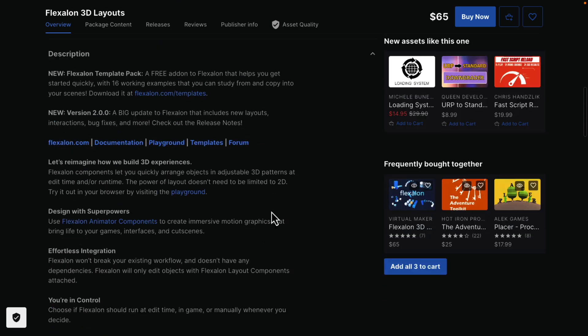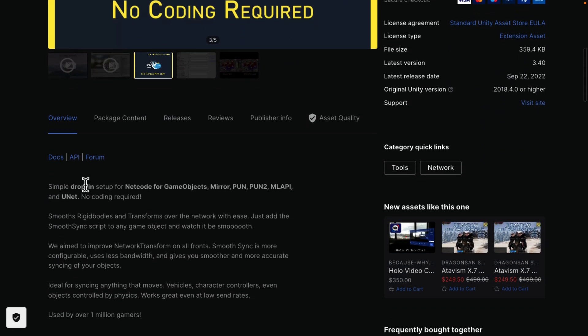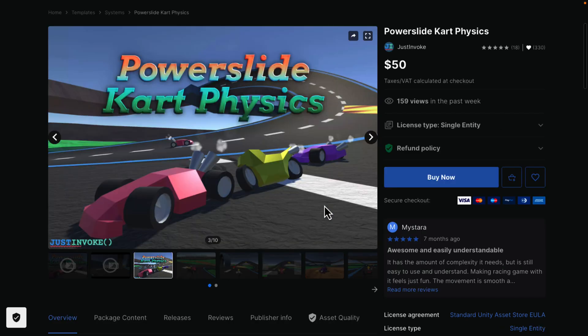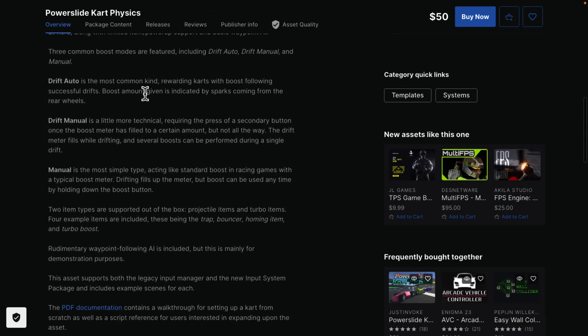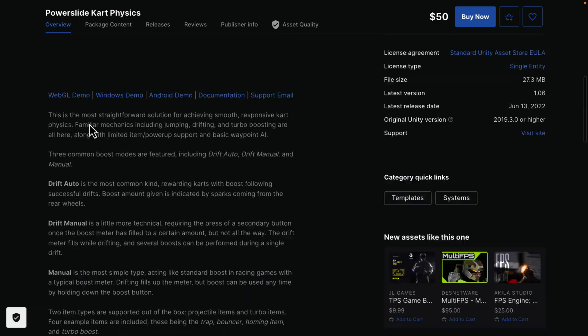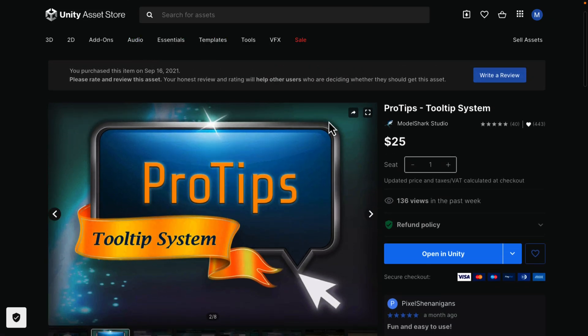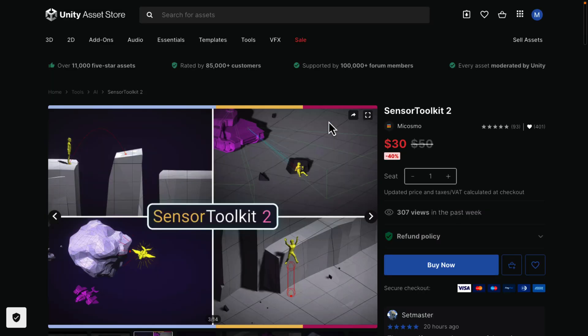Smooth Sync supports UNet, MLAPI, PUN, PUN 2, and Mirror — it's a simple drop-in setup for Netcode for Game Objects, Mirror, PUN, and PUN 2, with no coding required. It smooths rigid body transforms over the network with ease. Then there's Power Slide Cart Physics — pretty self-explanatory if you want to create a go-kart style game, covering things like drifting, automatic and manual controls. Next up is Pro Tips — note this is from a previous bundle for me. It's a tooltip system for when you're creating UI and need hover-over tooltips.